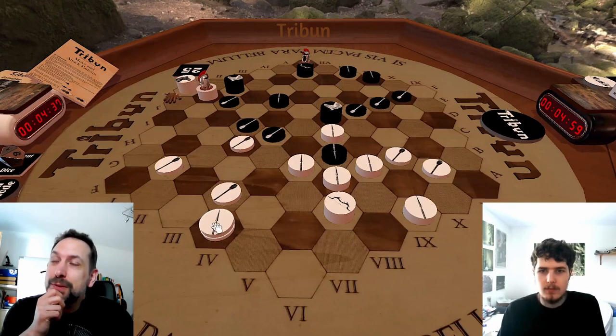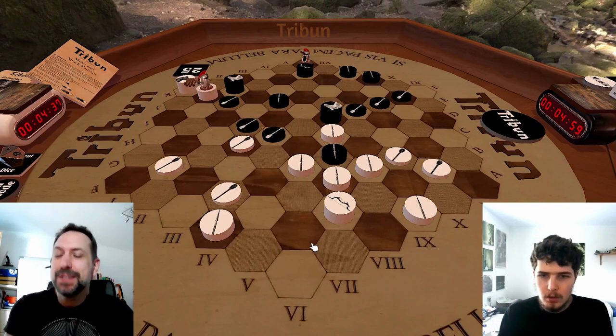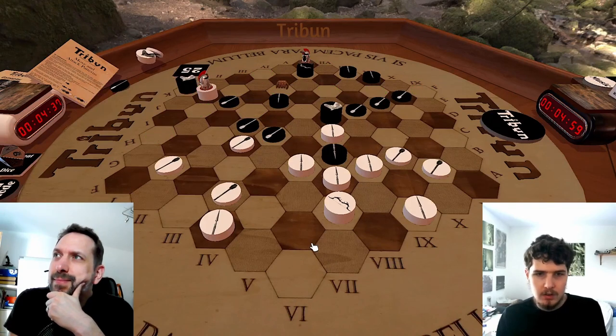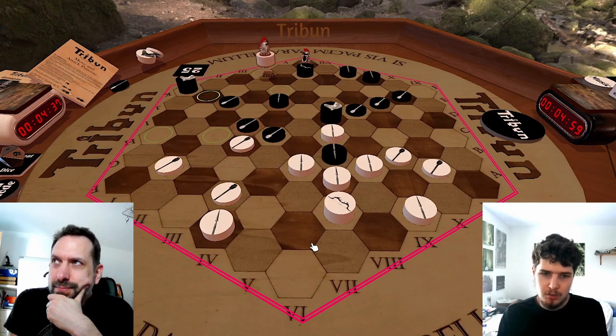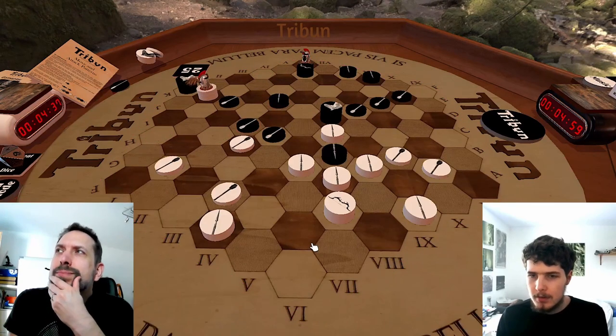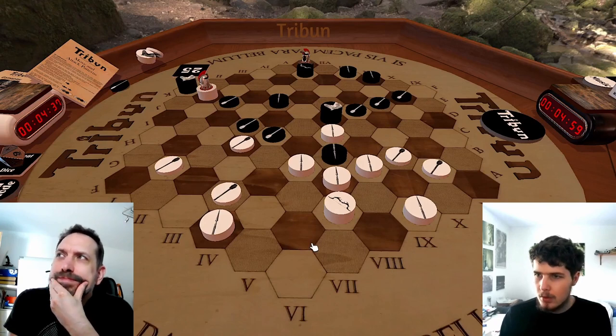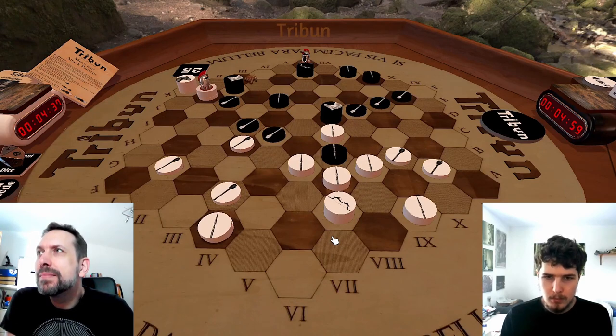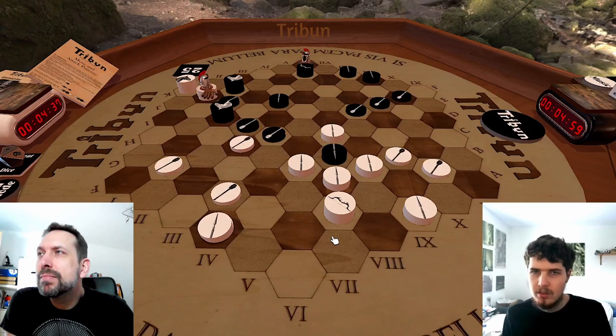This move alone doesn't save you from defeat. If I now take this, I clear up some hexagons, and one could choose between two of those — this one is still defended, but the other is not. What I would have done is probably something along these lines — attacking so he still cannot run, forcing him to combine.